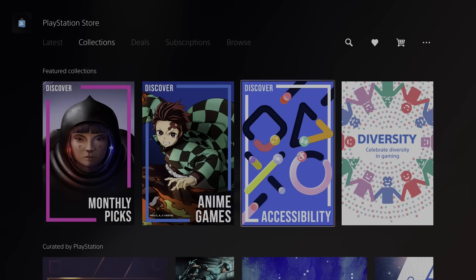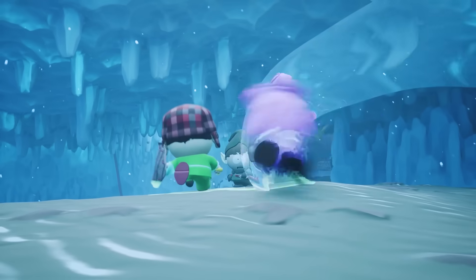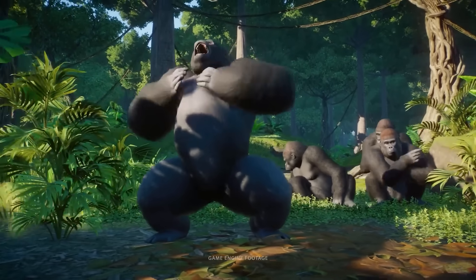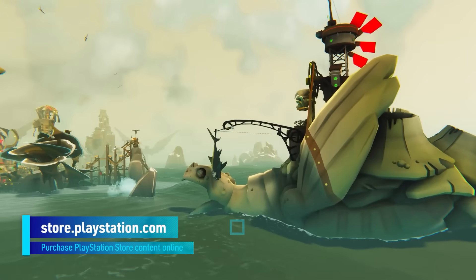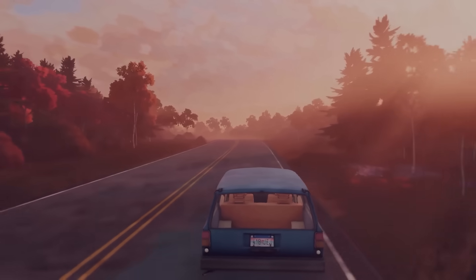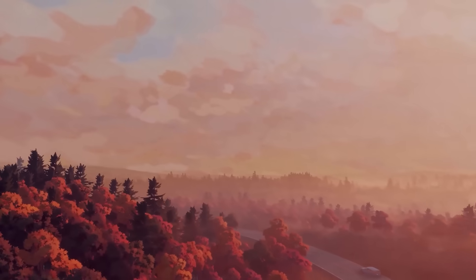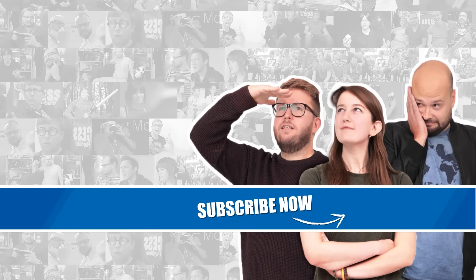Alongside these releases be sure to check out both the accessibility collection for brilliant titles with wide-ranging accessibility options and the deals tab for a bunch of wallet-pleasing bargains. You can check the full list of releases and purchase all of this content online at store.playstation.com, with PS4 titles available through backwards compatibility on PS5. Please remember all PlayStation Store content is subject to change. Subscribe for your weekly shot of PlayStation Store goodness and hit the notification bell to stay up to date with all our videos on everything PlayStation. Thanks for watching.